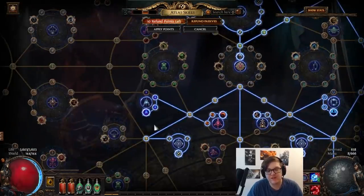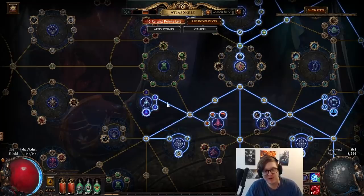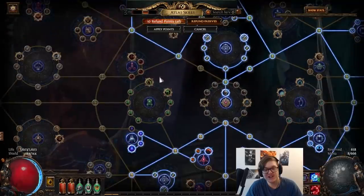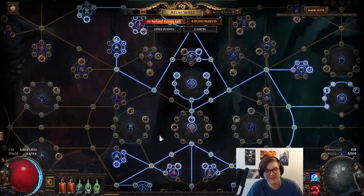If you want to take your Essence farm to the next level, you can also take Crystal Lattice. This is very noticeable when it procs — especially when you get it with a Shrieking Essence, you basically get a full screen of Essences to click and pick up. It's completely crazy and a lot of fun, and you're going to be making quite a lot of money off that.